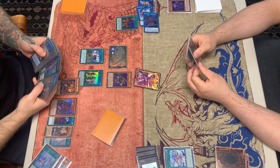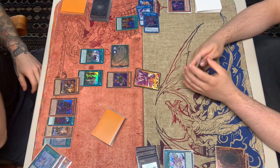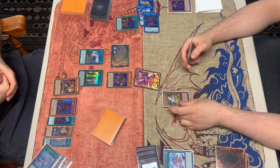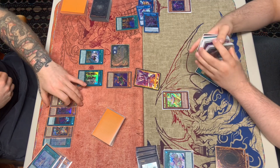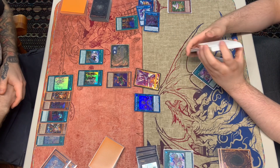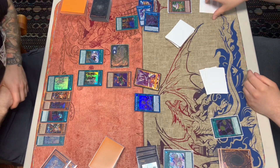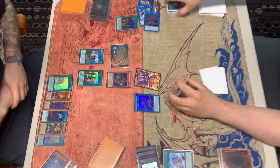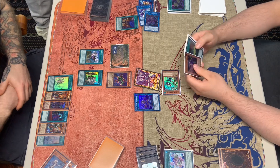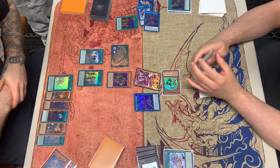He enters battle phase and attacks with the B. He asks what cards are in my hand — I reveal the Wind and the AI Contact. We pass, draw for turn, and normal summon Chip, getting out Reborn. We link one into the Agnister monster, getting out AI Land and making Contact live. We activate Contact, placing one at the bottom to draw three cards. Then we negate the Infant to special summon that monster — the shield guy — and start link climbing.